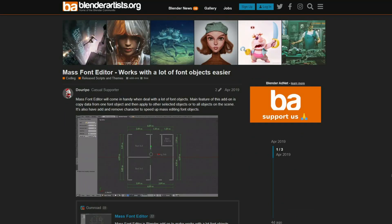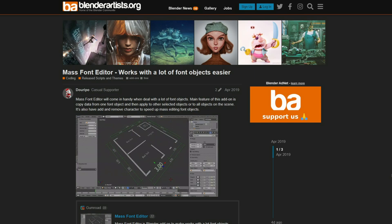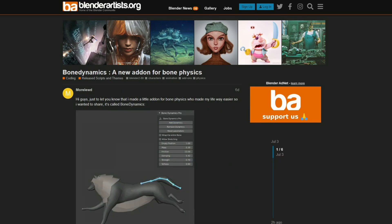Moving over to Blender Artist, you have the Mass Font Editor. It works with a lot of font objects — it basically lets you change all the fonts at the same time. The last free add-on is Bone Dynamics, a new add-on for bone physics. I might need to give this a little bit of a review — someone made a little add-on for bone physics that made their life easier. This is why I like Blender development: most of these tools are written by people who actually need them.